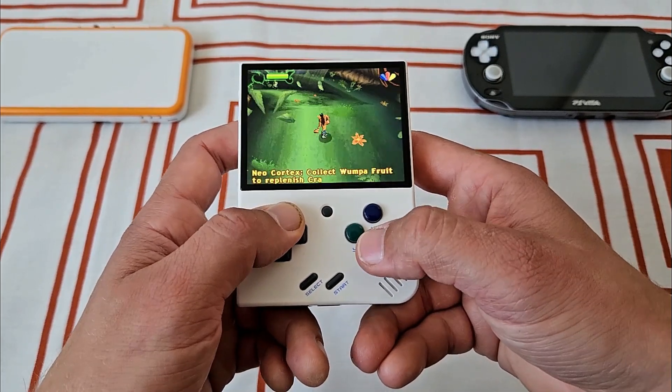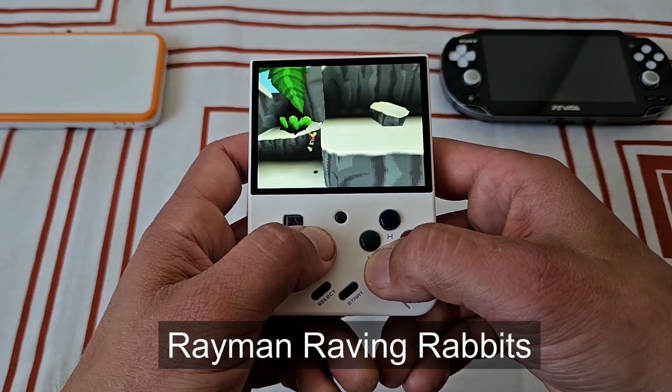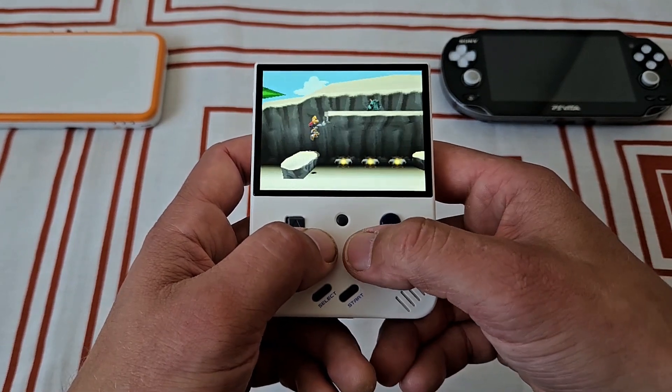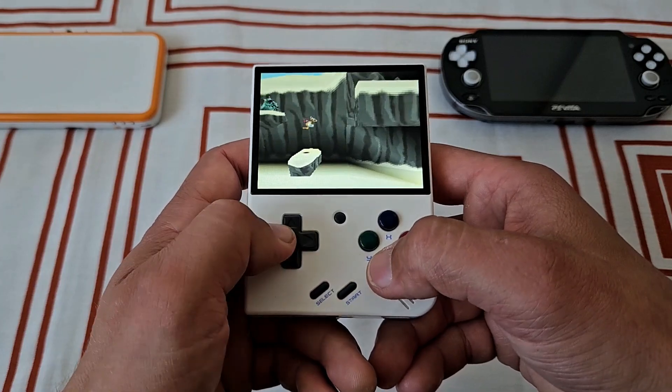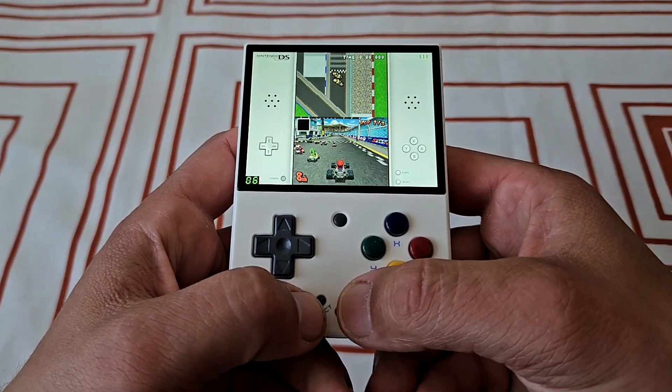I also tried Megaman ZX, Rayman Raving Rabbids, and Develop 2. All were running great. When you press Start and Select at the same time, you can change the screen orientation.